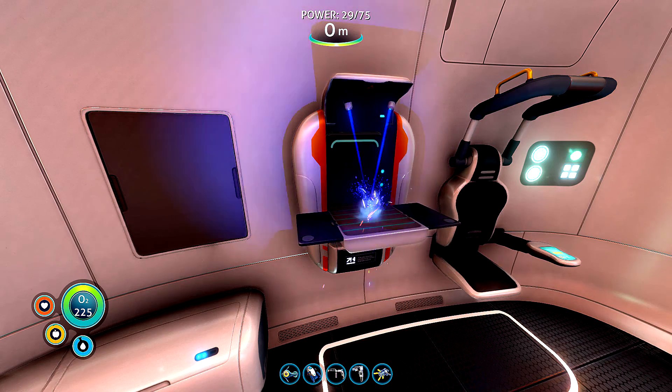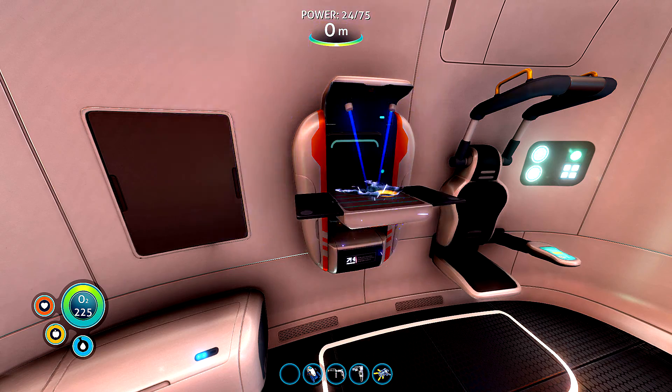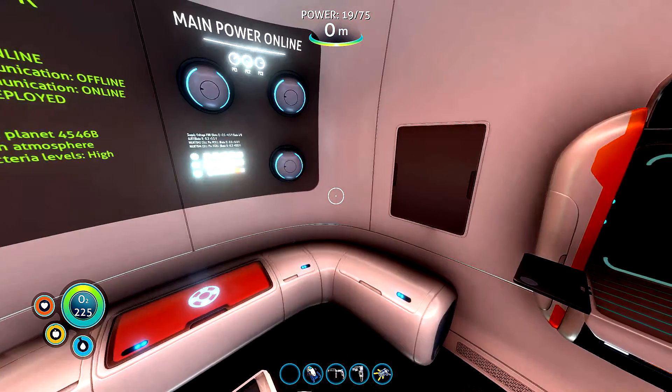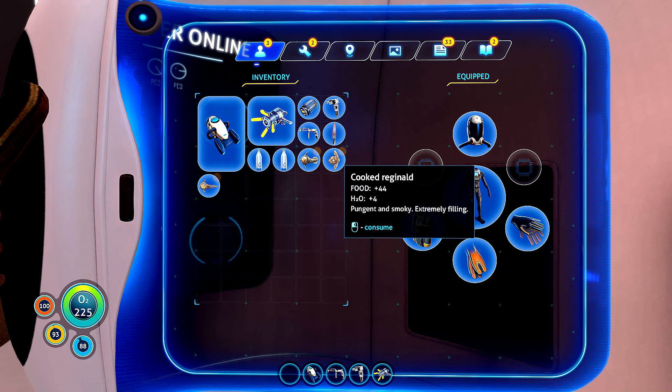I will show you now. Here we go — Reginald, Peeper, and Oculus. These are the top 3 most nutritious fishes. Look: cooked Reginald gives Food plus 44 and Water plus 4.